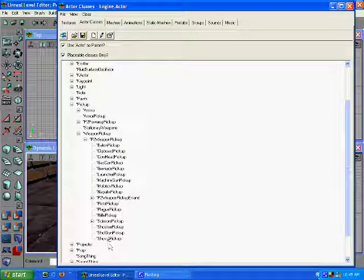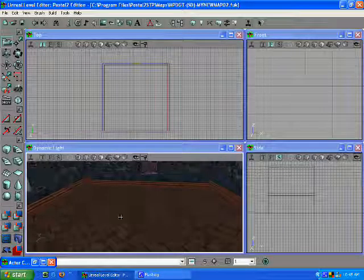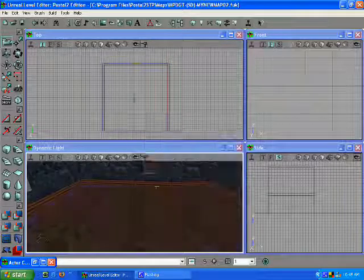So let's say we want a shotgun. Select it, minimize. We want to put one right smack dab in the middle of the room. Right click, Add Shotgun. There it is.